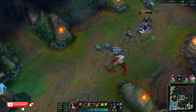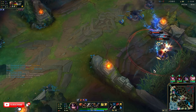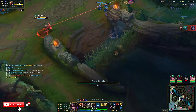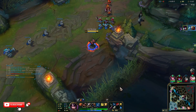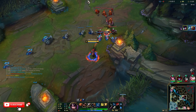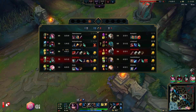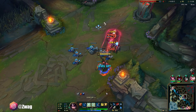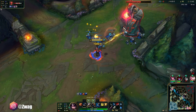I can snipe this guy. Hecarim will most likely block it. I'm in bad positioning. He cancelled it. Blue buff acquired. Hecarim was low too — I could have maybe sniped him. But it's always more important to kill Zed and take him out of the game. If Zed's not a threat, I shouldn't die too much. Hecarim kills me a bit slower than Zed would.